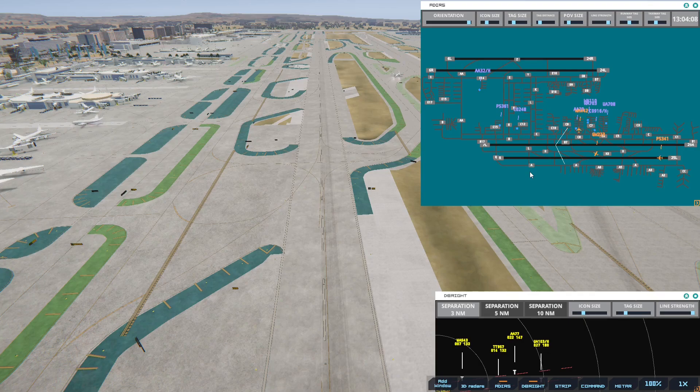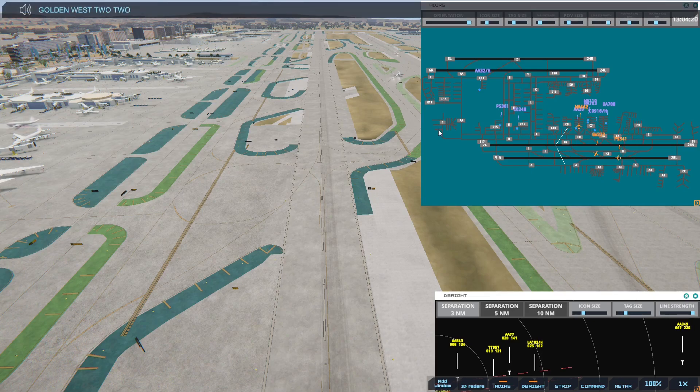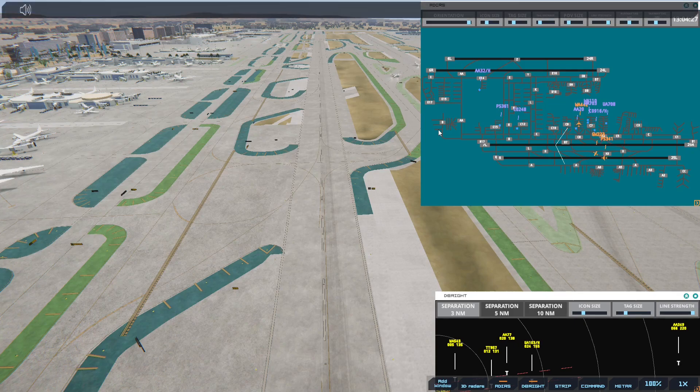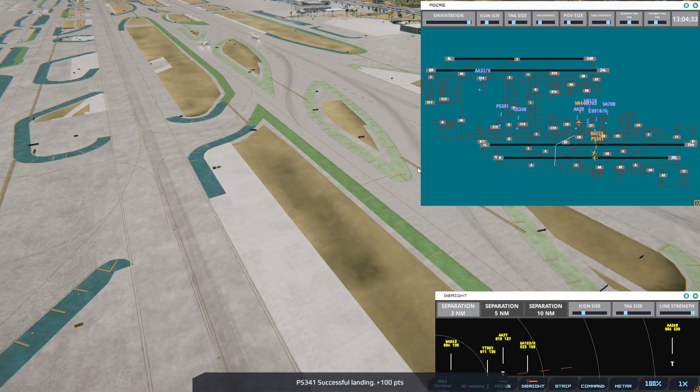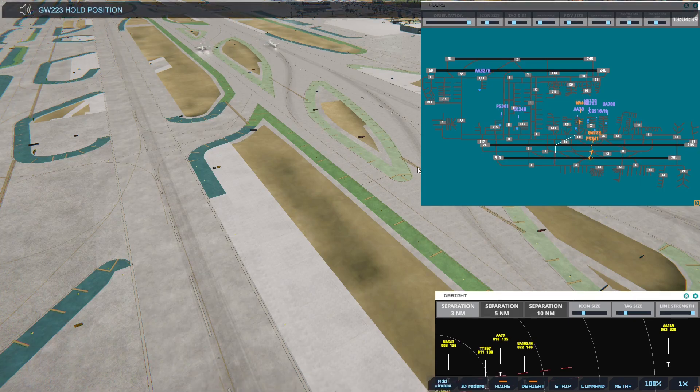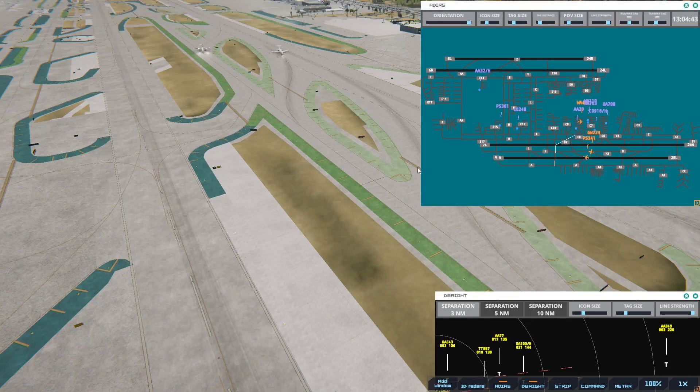Golden West 223, taxi to terminal. Golden West 223, cross runway 7 left. We're going to have the same problem there. Golden West 223, hold position — I don't want to run into a problem here at the end. That Pacific Southwest is pushing ahead of it. So that one's from San Francisco. The Golden West is from Ontario, California — Golden Wests were little tiny regional jets, you can see they're prop planes.